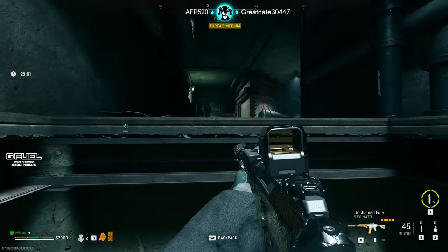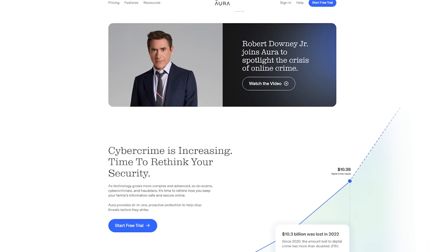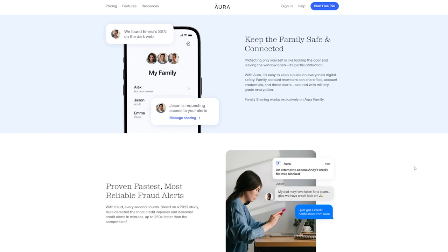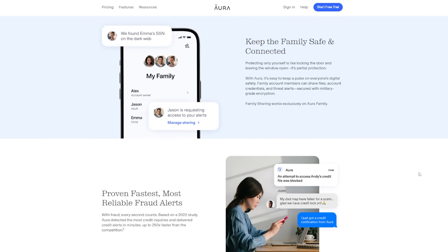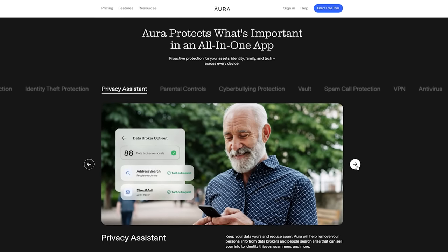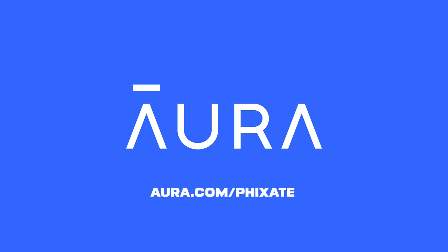And you know what else is dark and dangerous? Cybercrime. The FBI has reported over 10 billion dollars was lost to digital crime in 2022 alone — that's double what it was just two years ago. Nowadays everything we do is online, making us vulnerable to fraud and online threats. It's time to secure your digital life with today's sponsor Aura, a smart and simple online safety tool to protect your entire family. Aura provides all-in-one protection including antivirus, credit monitoring, secure VPN, parental controls, identity protection, and more. Sign up for a free 14-day trial at aura.com/fixate and start being proactive about protecting your family, assets, and identity across all of your devices.